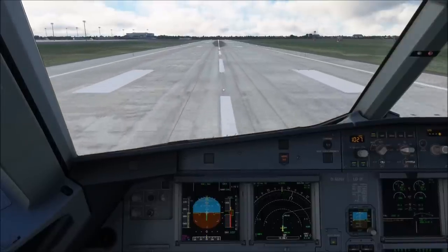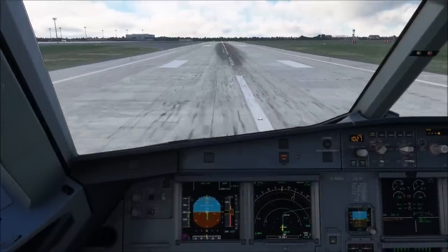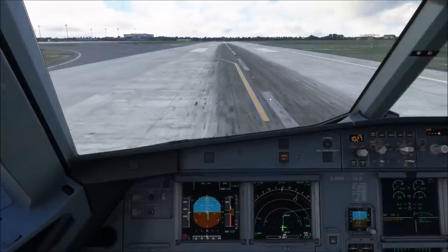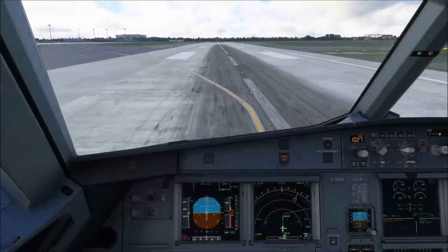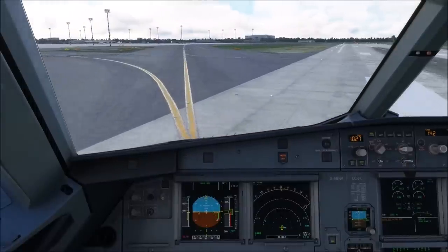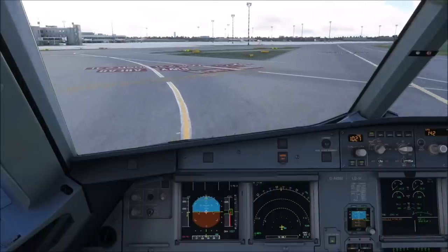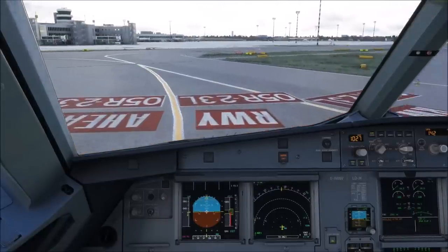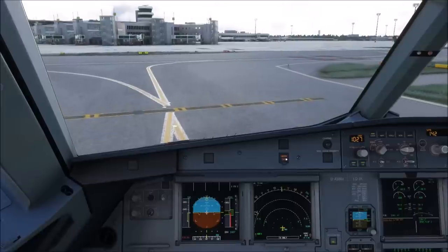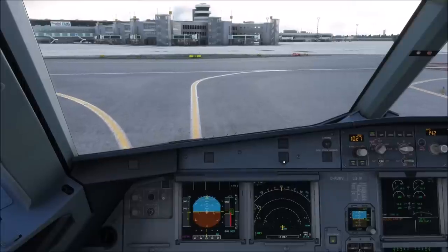Why is this a huge problem? The primary reason is that in real life we look at the chart, we look at the threshold crossing height, and then we know how the picture on the approach is going to be. Now, imagine coming in for a low visibility landing. The particular ILS we are currently looking at is approved all the way down to a Category 3B autoland — that is an RVR of 75 meters. With an RVR of 75 meters, you aren't going to see anything on the landing, and the ILS is so messed up.